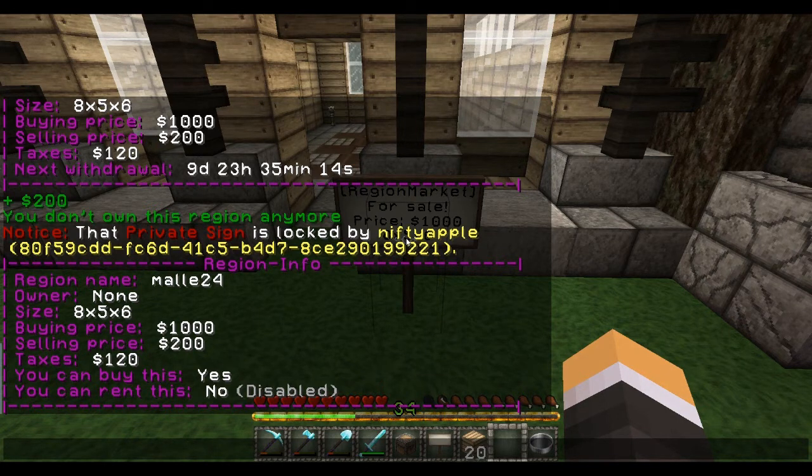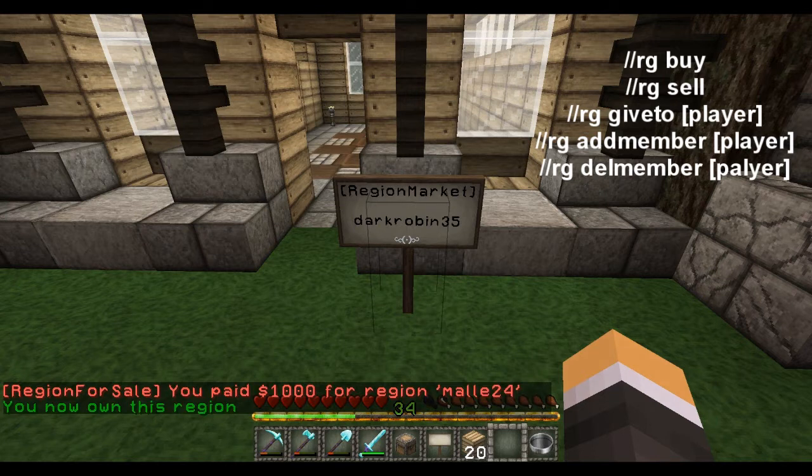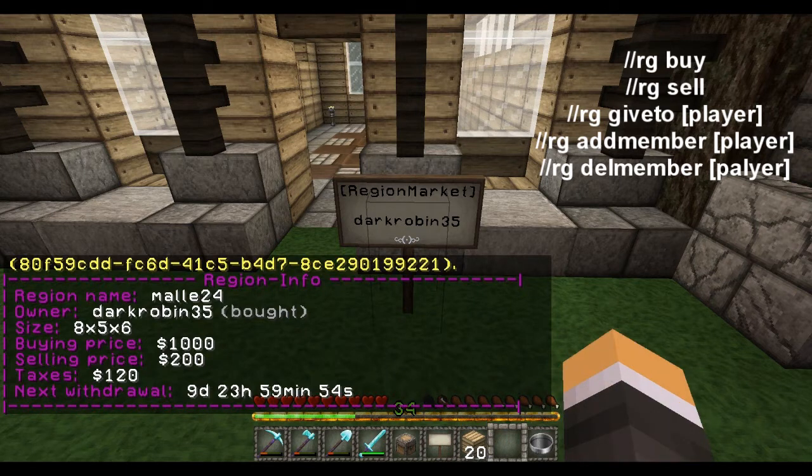Go ahead and throw all the commands up on the screen there that you all should have access to. I'm gonna go ahead and buy it. The command for that is slash slash rg buy. It takes the money out, adds my name to the sign, and tells me I own the region. I go look at the sign, my name's there.